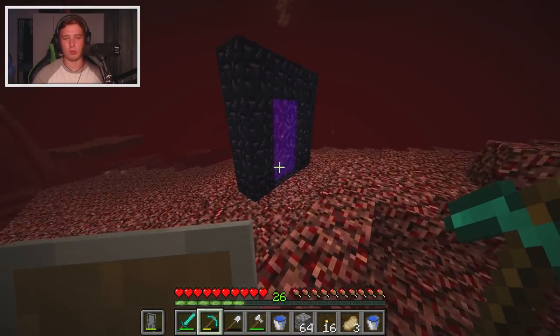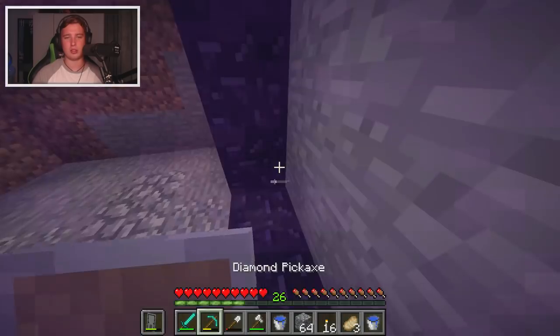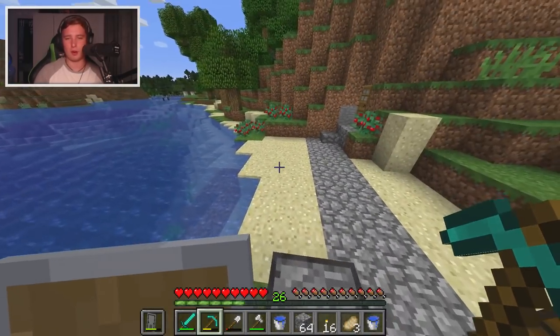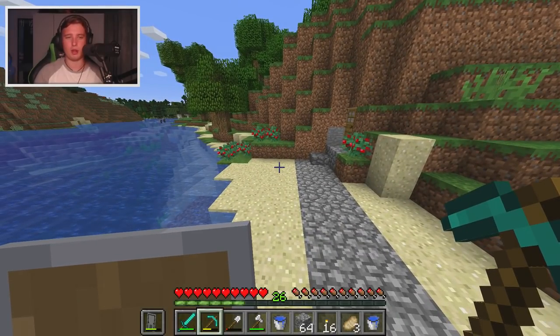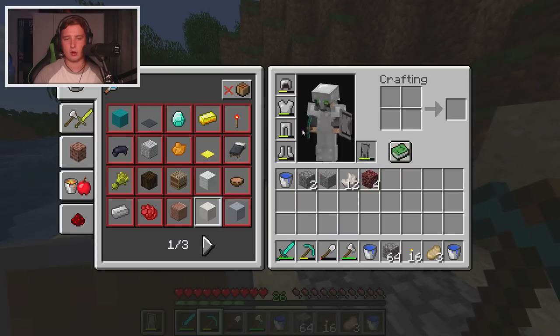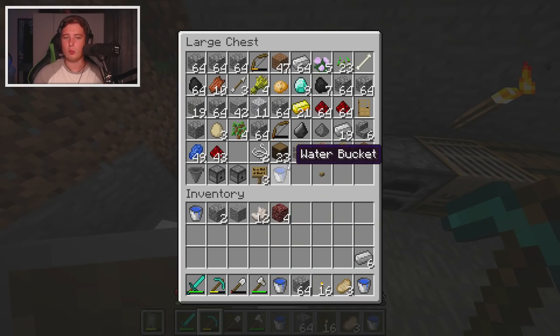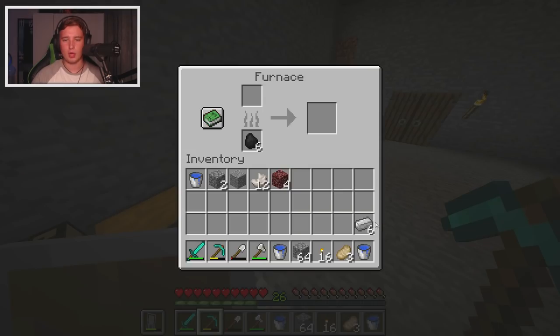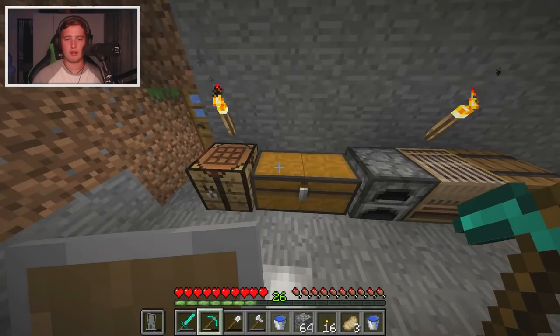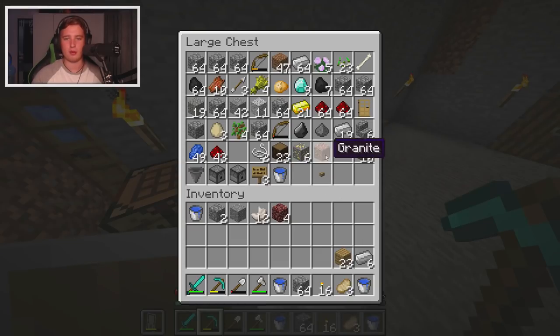Hopefully by the end of this episode I will have an automatic cow farm. The hardest part is probably going to be getting the cows into the machine to begin with. The person who made the tutorial for this cow farm is called Hardener, I believe, so I'll leave a link below. Let's drop this, go back inside. These are the things we're gonna need - and now we can make an observer. We have everything we need.